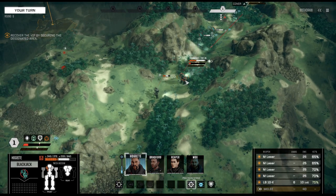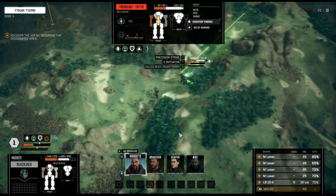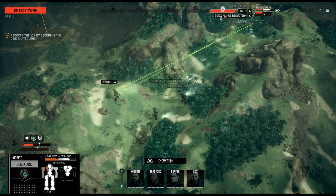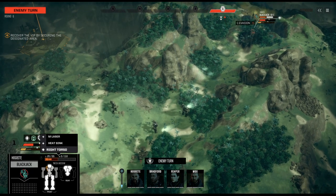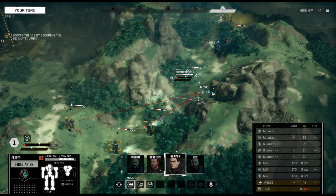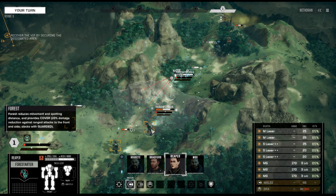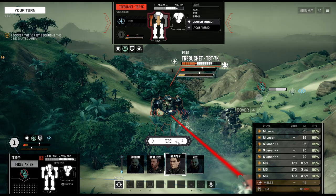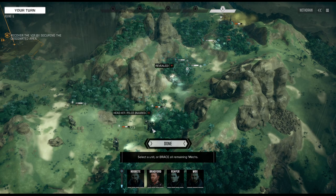Let's go up here and hit that Trebuchet — all weapons committed. We've got to be more careful; armor breached, internal damage. Firestarter moves even further back and melts the armor of the Trebuchet.